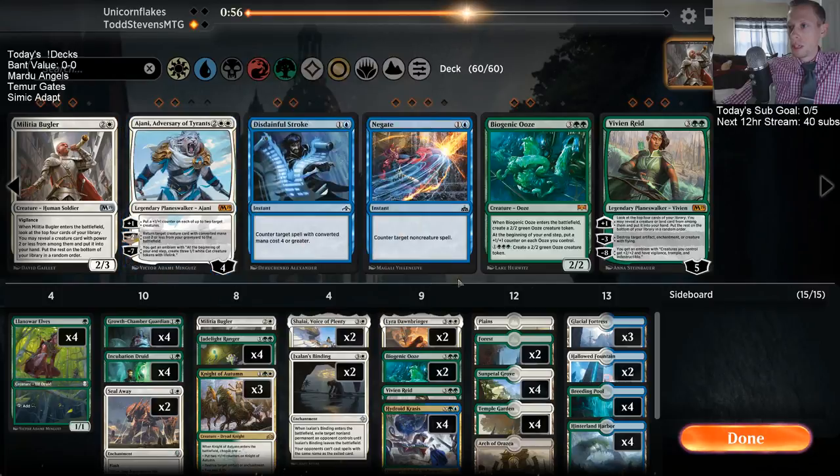Shalai and Lyra — but we did cut a lot of cards that didn't hit as well. We also have Knight of Autumn which is a really good hit with Bugler.